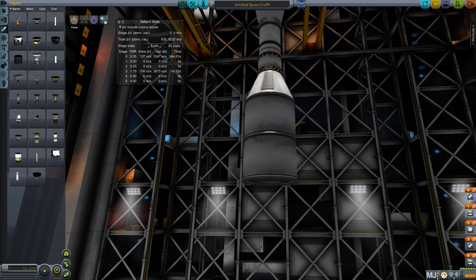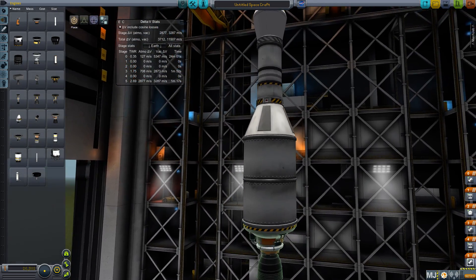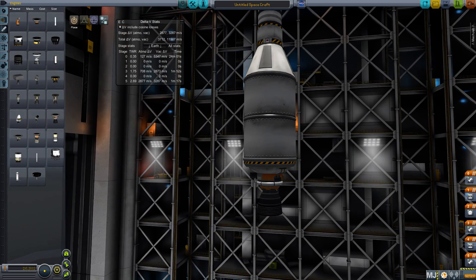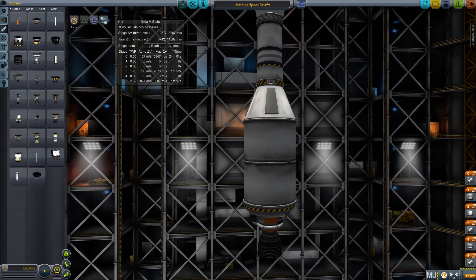You can use a Poodle here, which will be more efficient, but I like to use the Skipper because I hate waiting — a Poodle gives you 3 minutes 30 seconds burn time, which means you could actually miss orbit. The Skipper gives 1 minute 17 seconds, which is a lot better. Combined, we now have about 6 kilometers per second, so we're getting there.